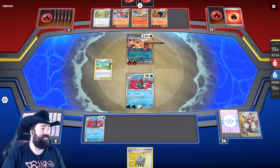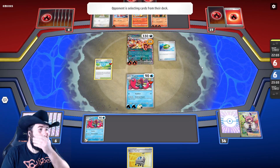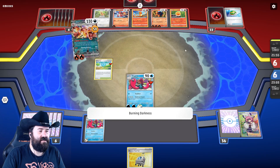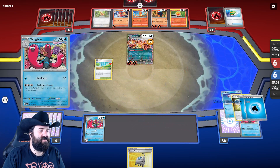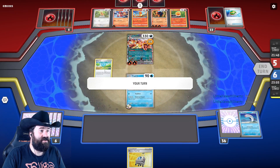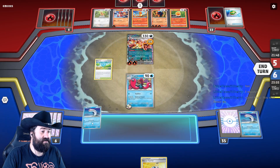Please keep spinning, opponent — this is the other way the mill deck works. Castform! That's interesting. Can I have an Escape Rope? I really want to force this Charizard into the active. That's a very good draw. We're going to use the Pokestop first.